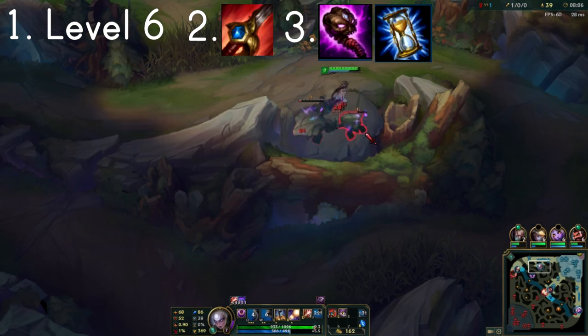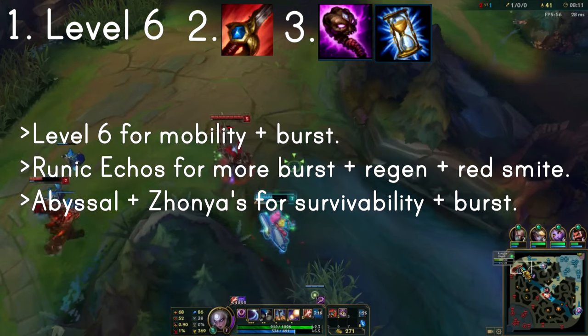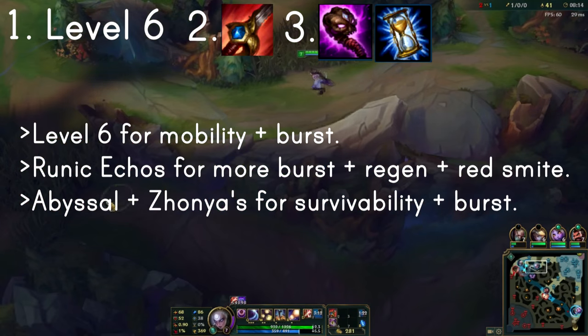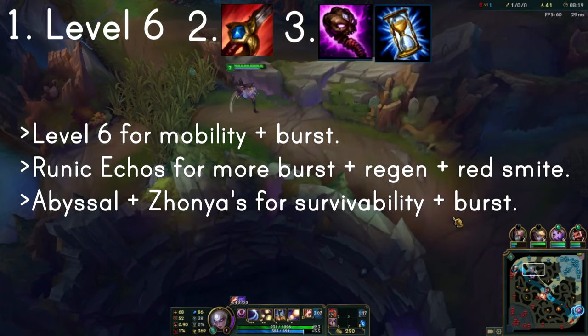Level 6 allows you to utilize your ultimate for large burst. Runic Echoes adds onto that burst — with Skirmisher Saber it is very difficult to trade with no matter what jungler you're playing against. Abyssal and Zhonya's allows for even more burst plus safety, making you pseudo-tanky with the resistances they provide while also delivering high damage.